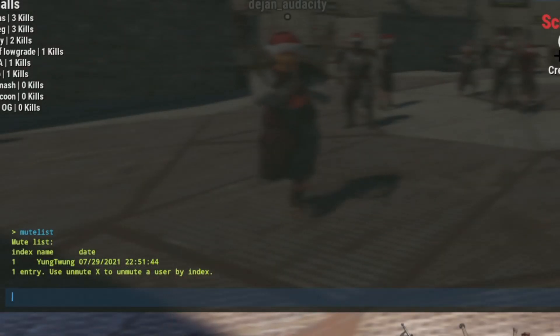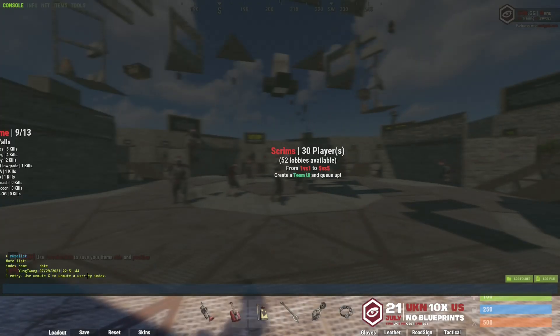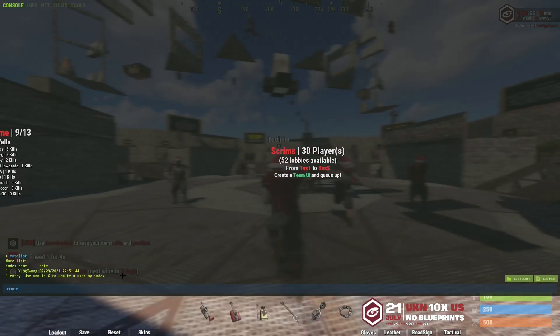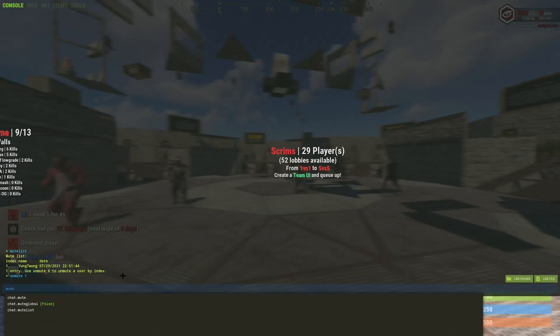This will show you a full list of all the players that you currently have muted. They also have a number assigned to them and this can be used to unmute them. I only have one person muted, therefore their number is 1, and to unmute them I type unmute 1 — which you can see has now removed this person from my mute list.